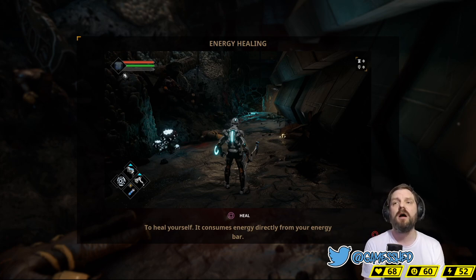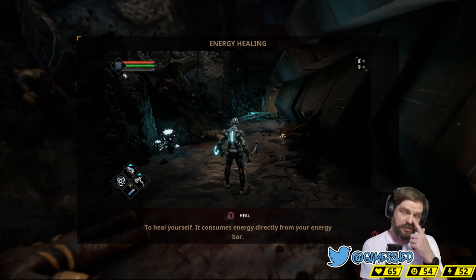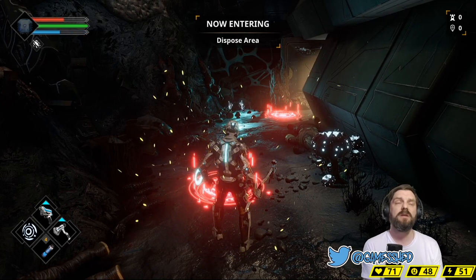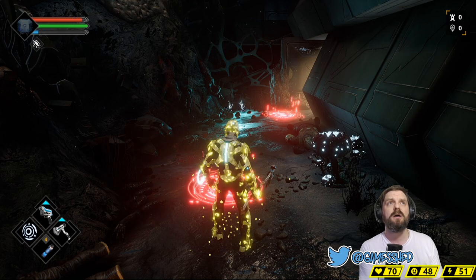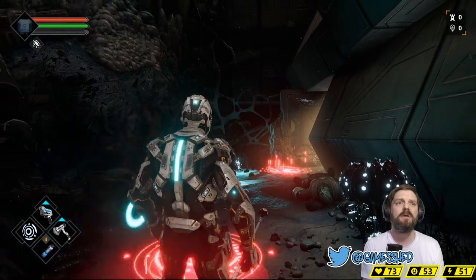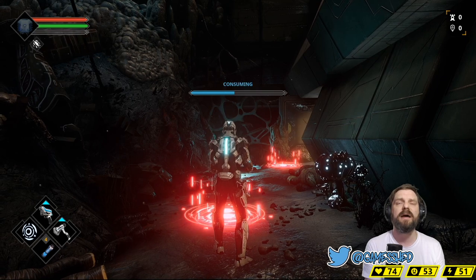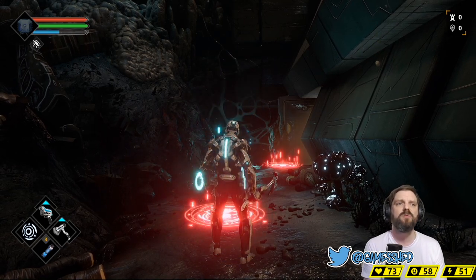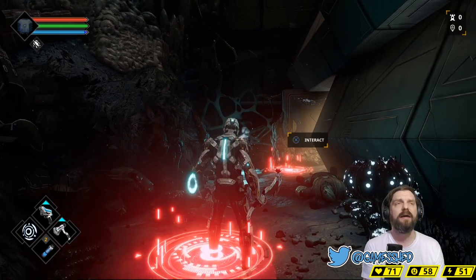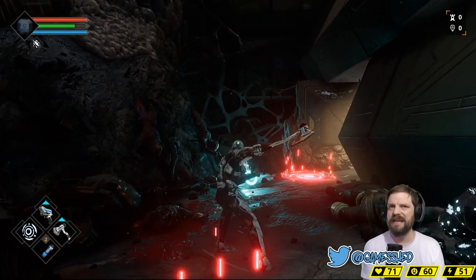We have three bars in the top left: a red bar, a green bar, and a blue bar. If I press the square button I can recharge my health — it uses some of my blue bar, which is the energy bar. I need energy to shoot; I can't shoot without it. But if I press down on the D-pad I can consume a battery to recharge that energy bar.